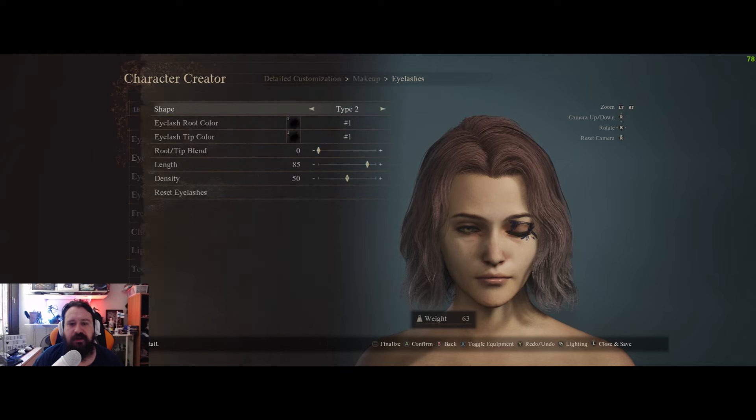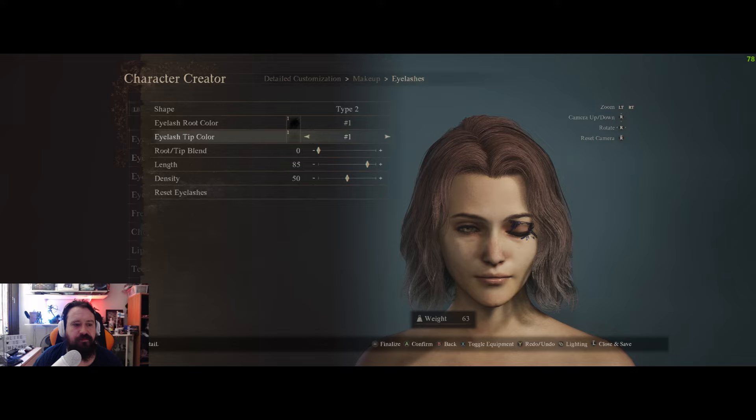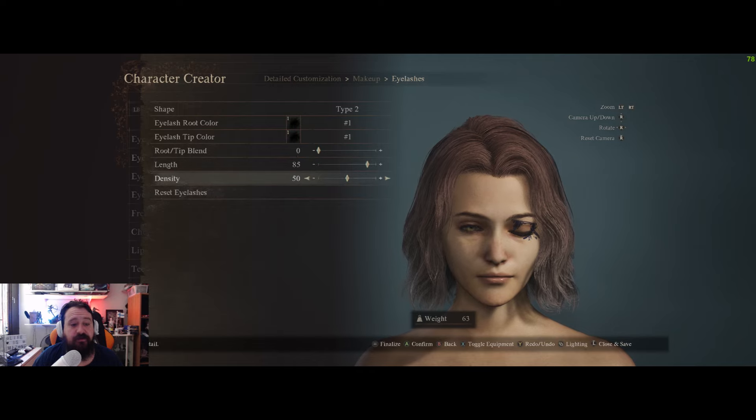For eyelashes: type 2, color 1 on both root and tip, root-to-tip blend 0, length 85, and density 50.